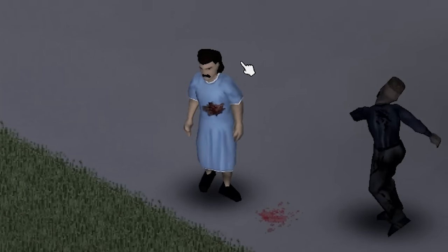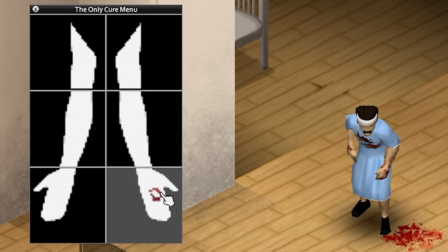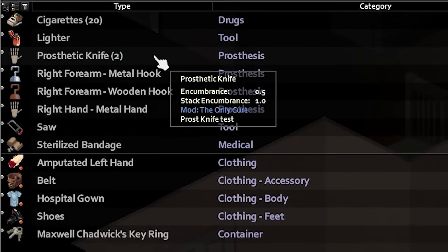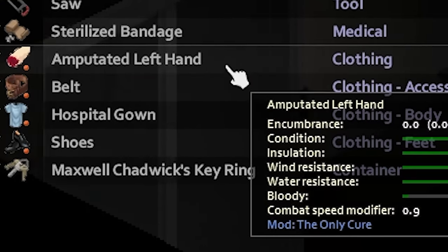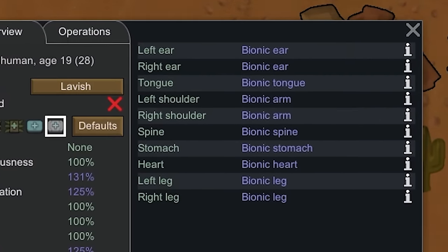And we all get bit sometimes. But if the bite's on your arm, this might not be the end, as long as you're brave enough. The Only Cure adds the ability to amputate your own arms and eventually replace them with prosthetics, provided you survive the amputation process and the subsequent healing period. Many thanks to the mod creator for their hard work — now all I need is some proper Kenshi prosthetics or RimWorld bionics next.